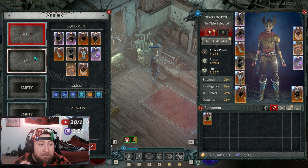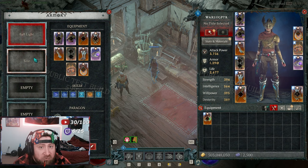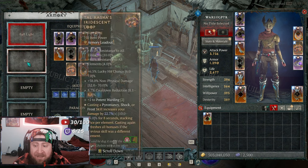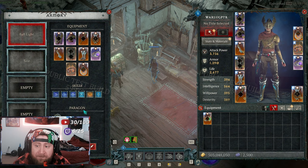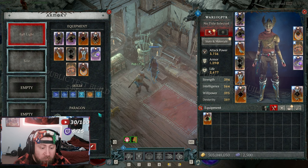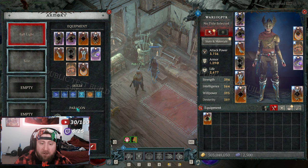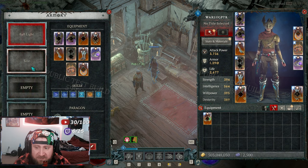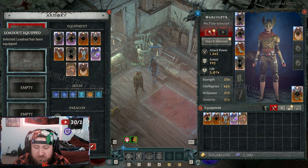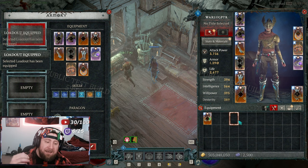We only get five builds to save per class, but that should be plenty. You shouldn't need more than that — if you do, just overwrite things or make a new character. For me, I don't think I'll play more than five builds per class. I really love that the Armory is finally here. It seems very seamless to load in — boom, switch back — that is good.